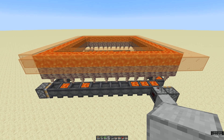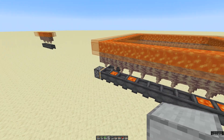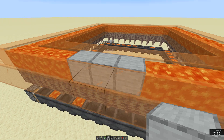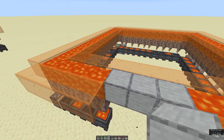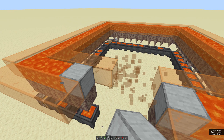Let's get started on the redstone. Choose a spot roughly in the middle, making sure you're not too close to either of the pistons on either side, then take out three blocks in the middle. We're going to slightly reduce the efficiency of the farm, but that'll be fine. I'll take these out as well so we've got plenty of space to work in.